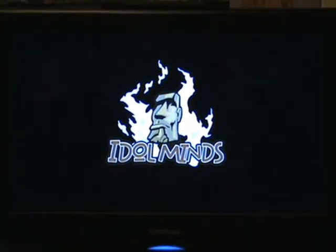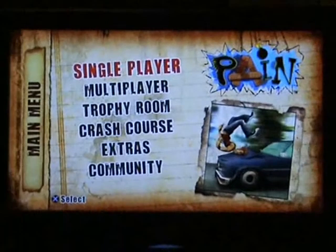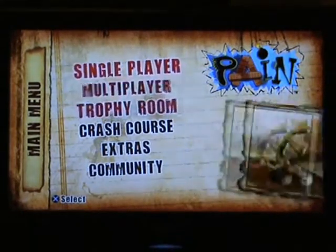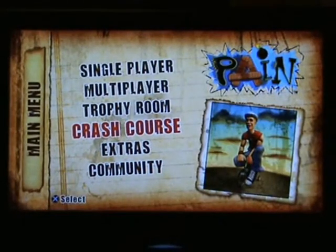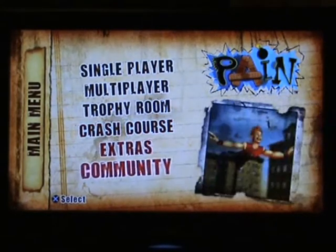The game has incredibly long loading times, so I'm just going to ask Panda to cut it. So there we go, loading time's done. At the start, you pretty much just have the Crash Course, Extras, and Community unlocked. Basically Crash Course is training — you've got to go through it to unlock everything. Take your time because when I've done it, I thought I was finished and wasn't, and had to go through all of it again. Make sure you're actually finished because otherwise it can be a right pain.